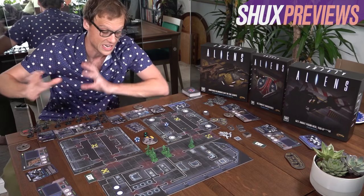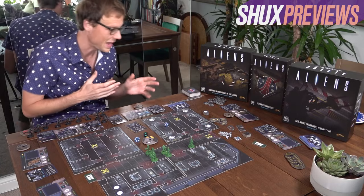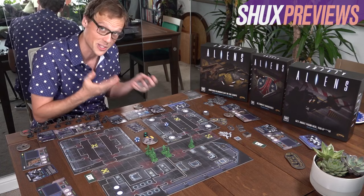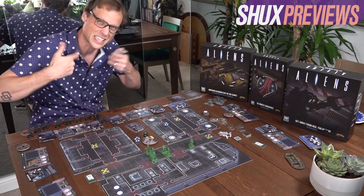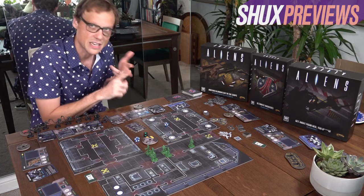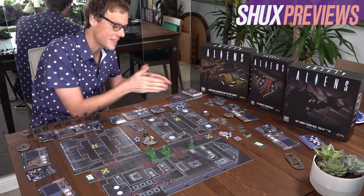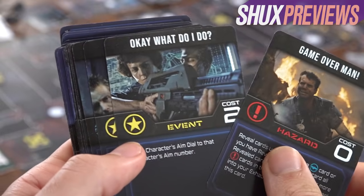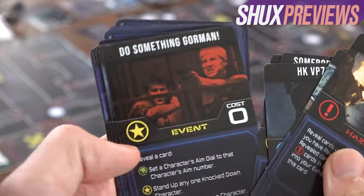You've got two actions: move, shoot, barricade, interact, or rest. Let me talk about the endurance deck — this is why I say it's similar to Flamme Rouge. Lots of actions cost things: equipping a card from your hand may require exhausting some cards; using the smart gun is great but it's bulky and will tire you out. When you exhaust cards, you take them from your draw pile and put them in this exhaust pile. Cards in the exhaust pile can't be drawn — they exist in limbo between usable and removed from the game.